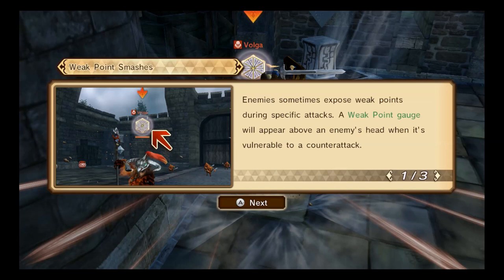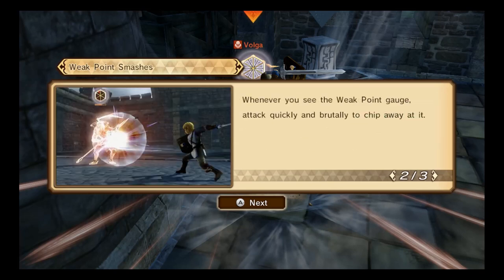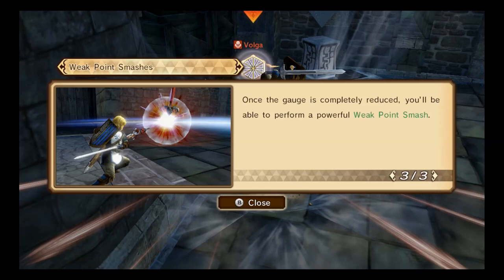Expose weak points during specific attacks. A weak point gauge will appear when followed by a counter attack, and you see that attack quickly and brutally chip away at it. Once the gauge is completely reduced, you'll be able to perform a powerful weak point smash.